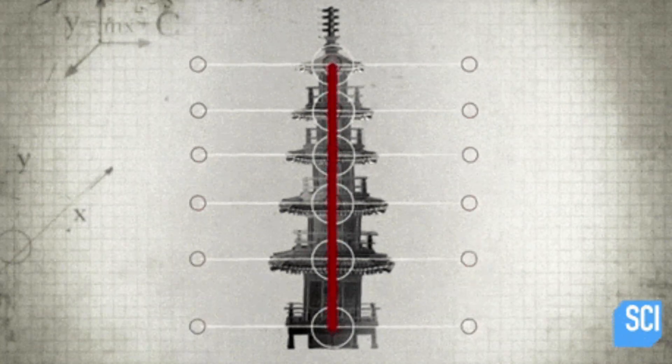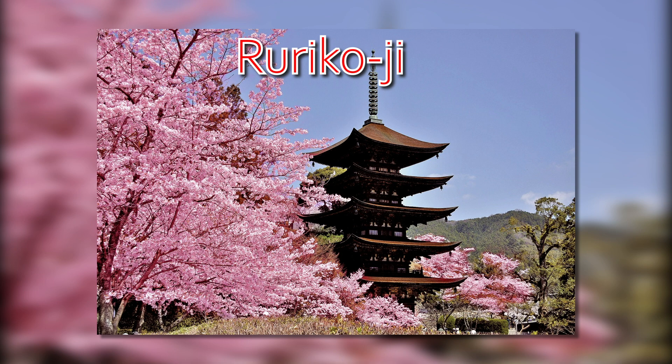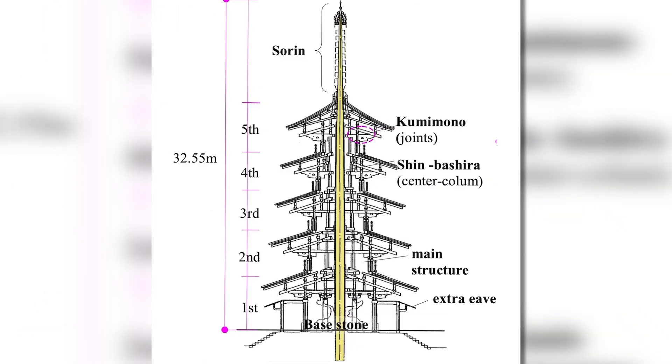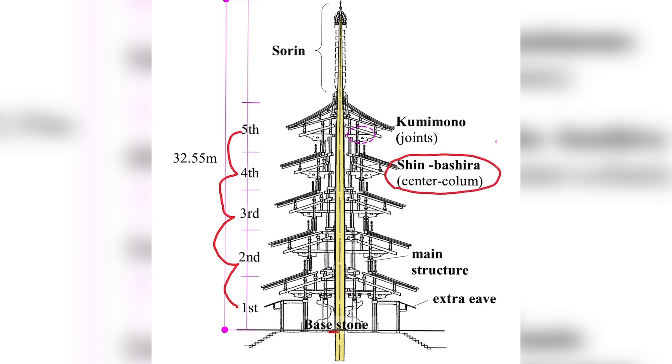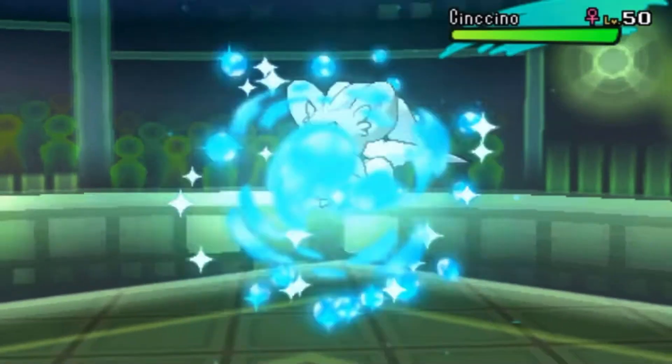Most interestingly, not a single pagoda in Japan has been felled due to earthquakes — and we'll get into that a little bit later. One of the three most revered pagodas in Japan, the Ruriko-ji Tower, is a five-storied building that's part of a Buddhist temple complex. It is hollow, with five overlapping wooden eaves at each level. Inside is a central pillar called a shinbashira, anchored to the ground but only touching the finial at the apex of the tower. That sounds pretty familiar.